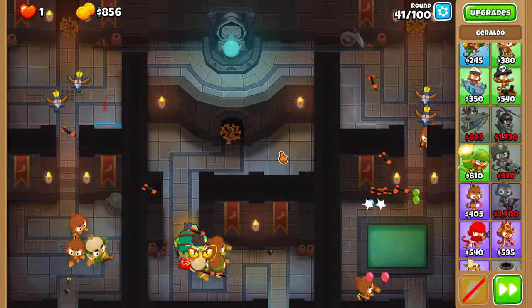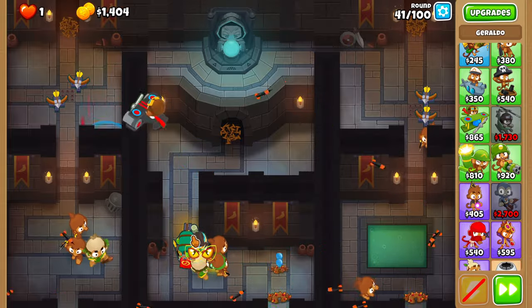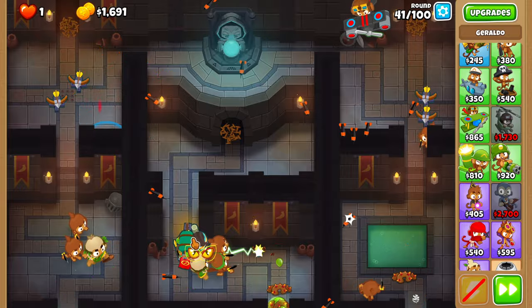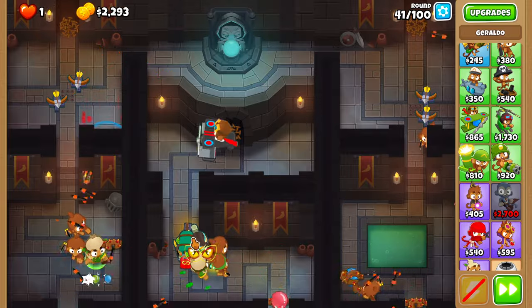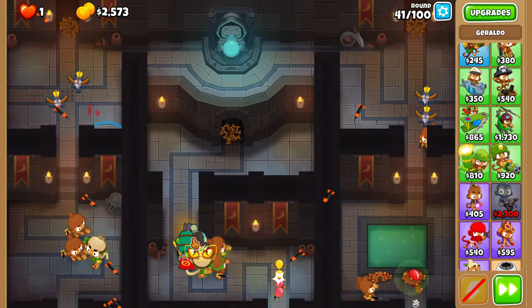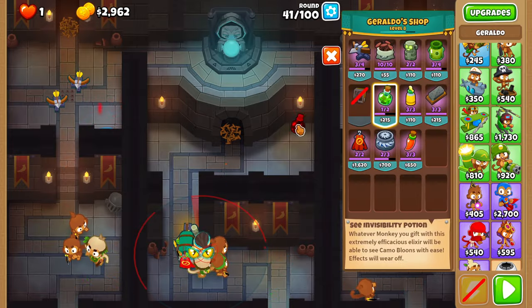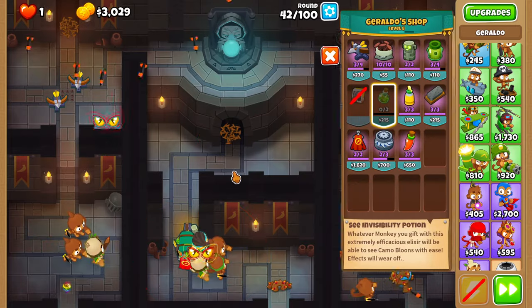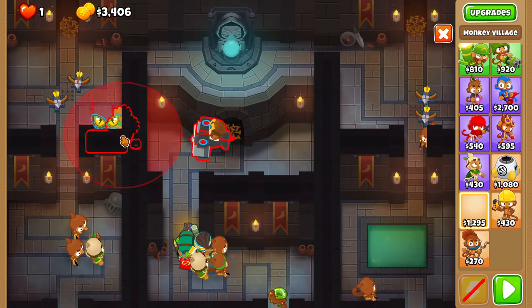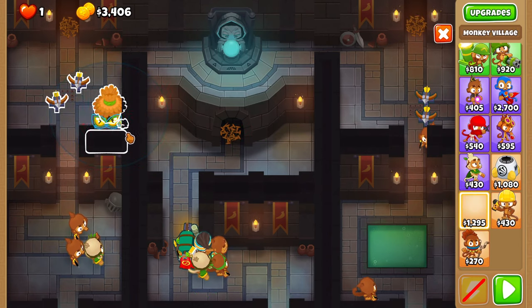Round 41 is free. Give the ace a camo potion on round 42. On round 43, place a village as far to the right side as possible and upgrade it to 2-0-0.